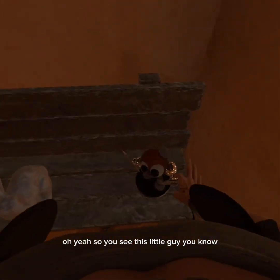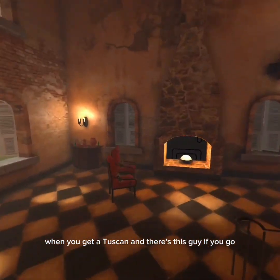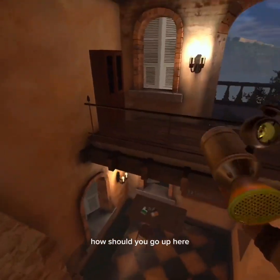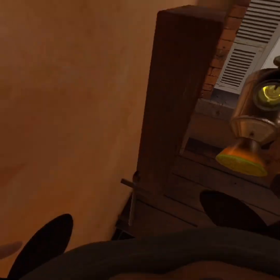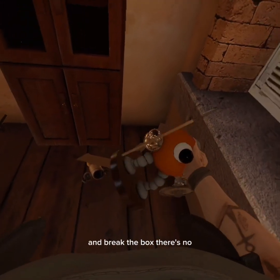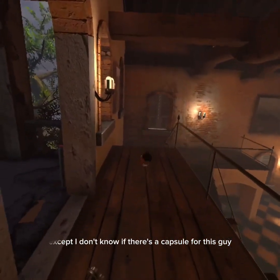So you see this little guy — you know when you get to Tuscan and there's this guy? If you go up here and break the box, there's another one, except I don't know if there's like a capsule for this guy.